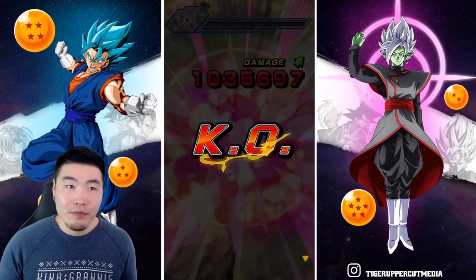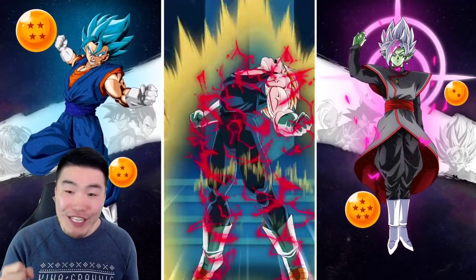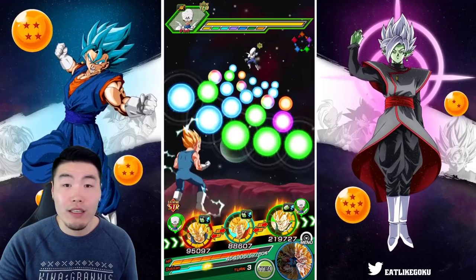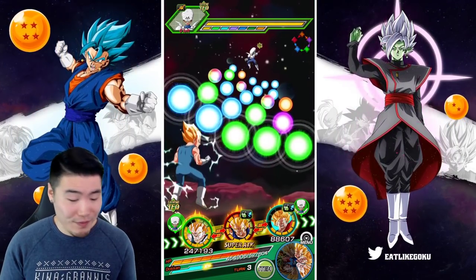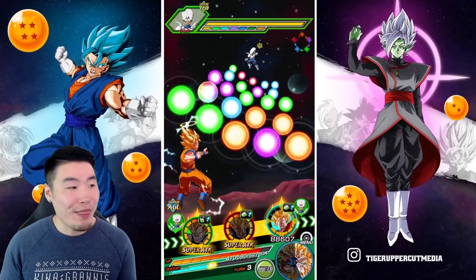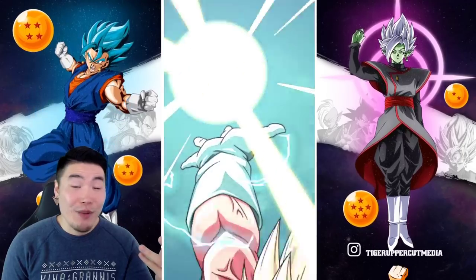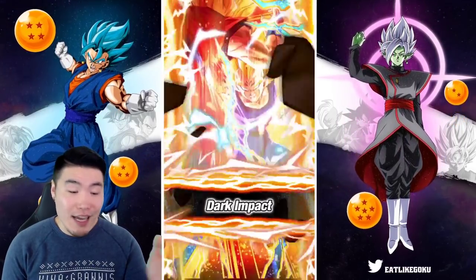I thought it was going to be nine enemies — one of those longer stages — with all the forms of Buu: Fat Buu, Evil Buu, Super Buu, Kid Buu, Buu Han and a couple of Vegitos, maybe Super Saiyan 3 Goku. I was pretty confident in my prediction, and I think literally the only enemy I got right was Fat Buu. Fat Buu was literally the only one, and I said he was going to be the first enemy, so I was super off. I can admit when I'm wrong.